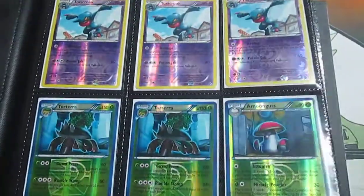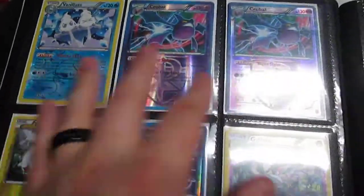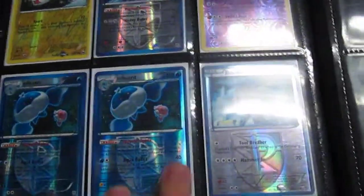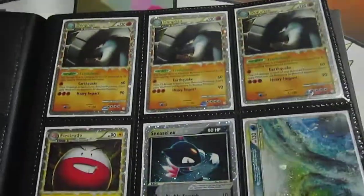These are all Reverse Holo. The Crobats, more Plasma Klinklang Glade, Spiteful Spirit, Jellicent, Bouffalant, Scrummery, and then Vespiquen.